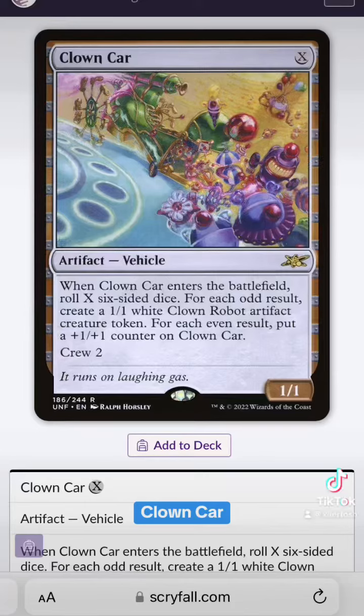Here's another favorite infinity card of mine, which is Clown Car. Clown Car is a vehicle that you roll X six-sided dice, and for odd results you create clown robots, and for even results, Clown Car gets plus one counters.